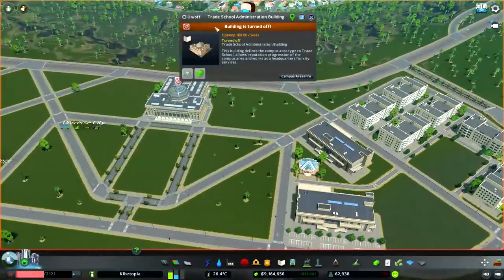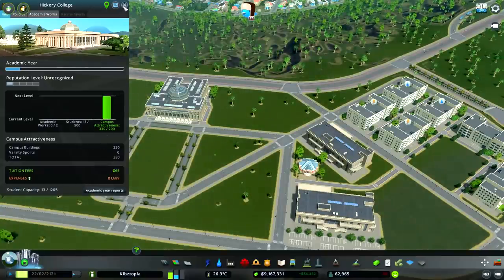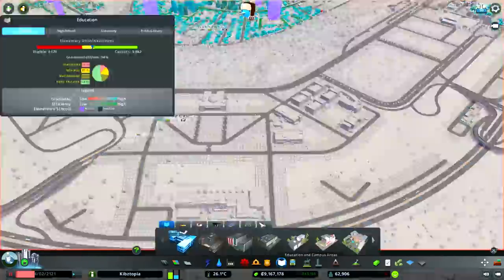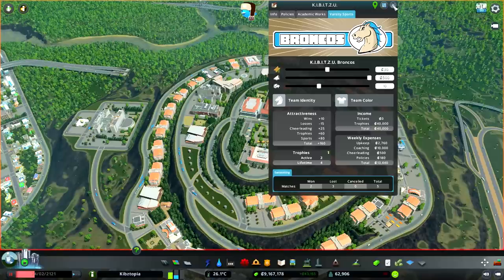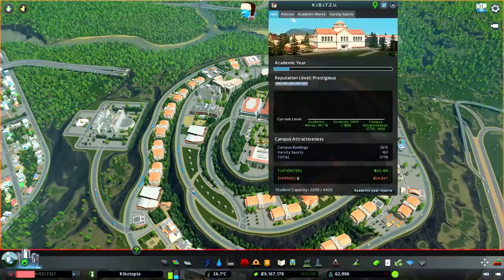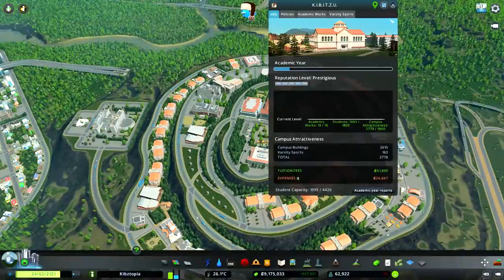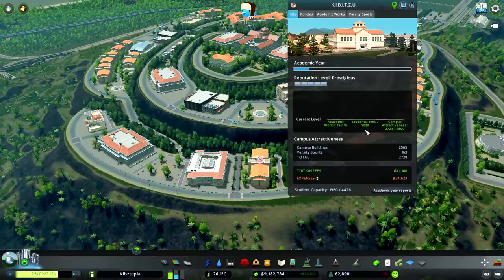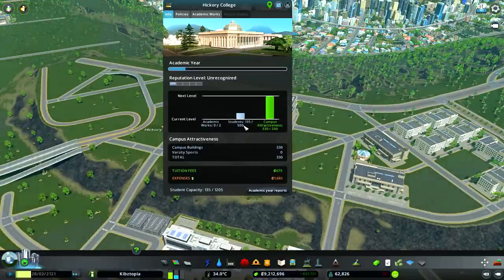We sneak in a couple parking lots as well, and I think we're ready to let this thing rock and roll. Turn on the admin building and check out our info. Attractiveness — very high. Good. We might have a problem because this university doesn't have any water. But the real problem is I'm not sure if we have enough university students to keep both campuses running — we are just at the precipice. So over at our first university, Kibitz U, maybe we should try and lower the student capacity. I shut down two buildings and that should lower the students a little bit. This one is getting some students too, so fantastic.